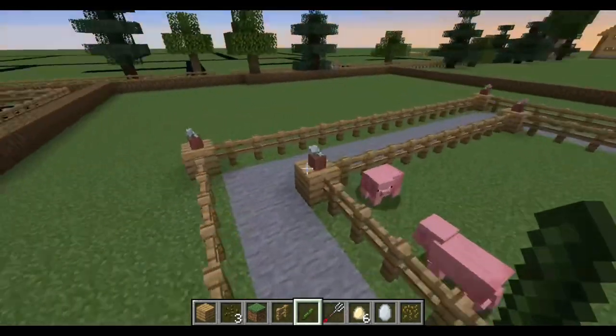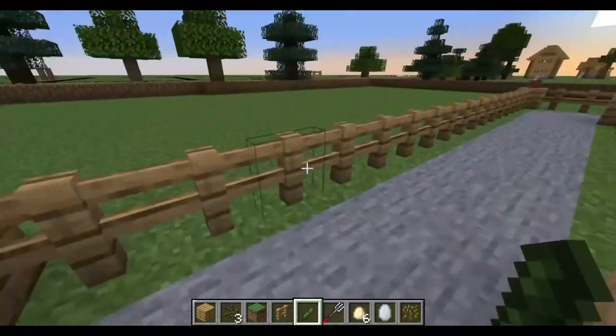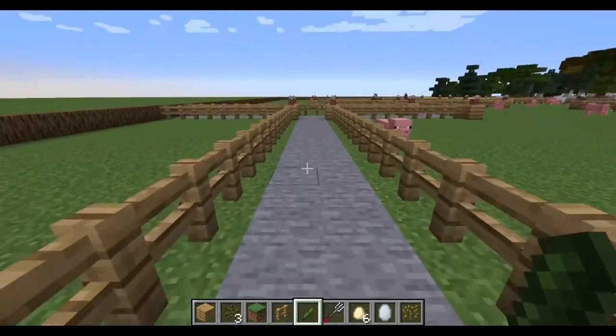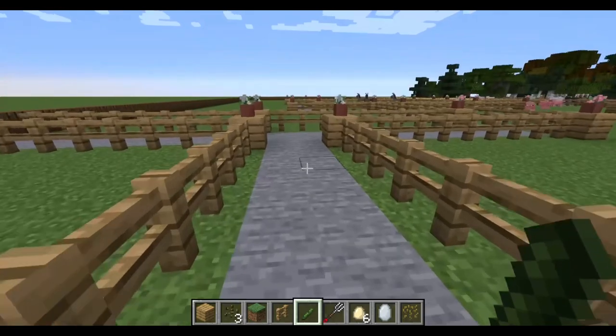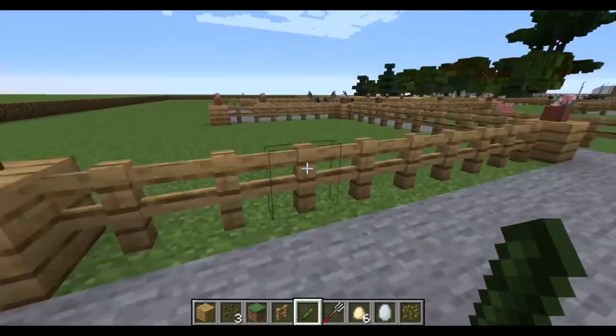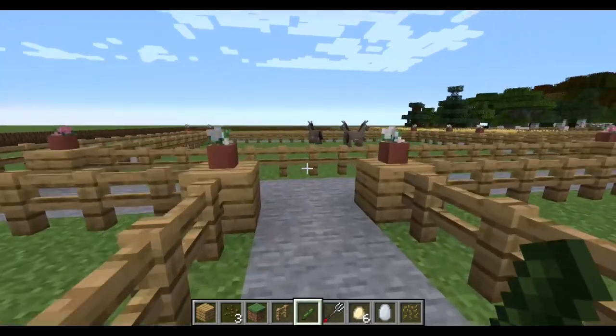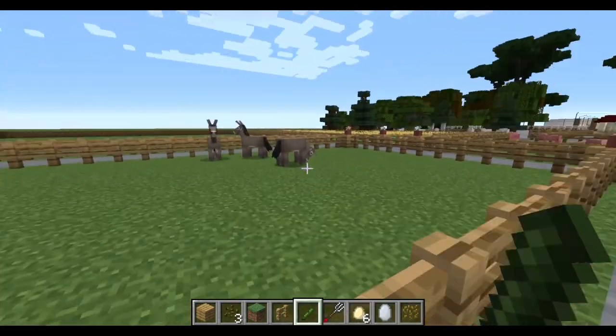Over here we've got pigs. I think we just follow the road or path. That's a dead end. Second favourite animal coming up — donkeys! We've got some little donkeys!